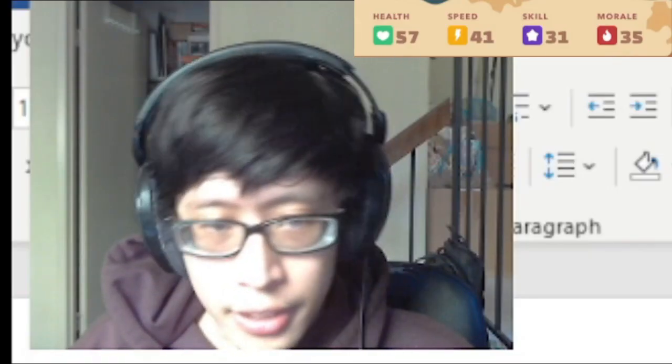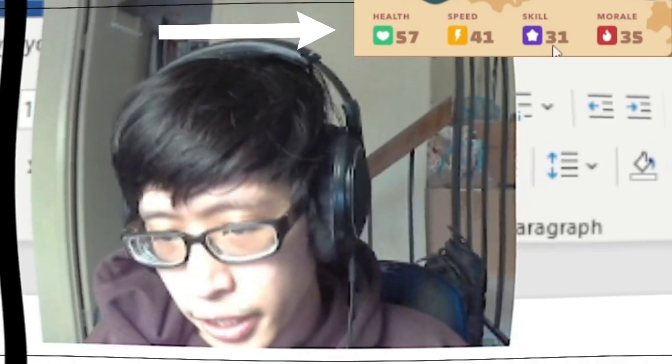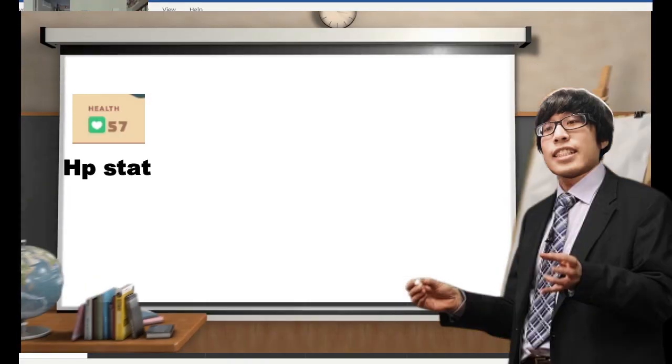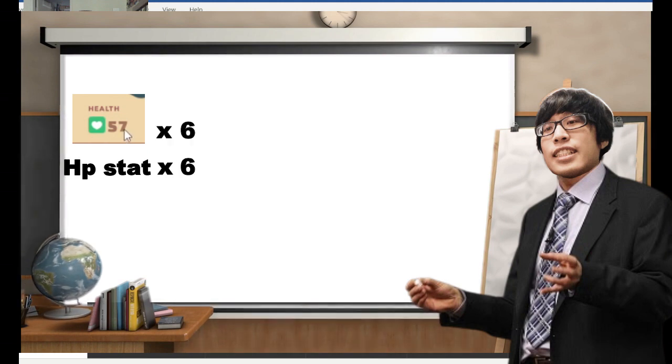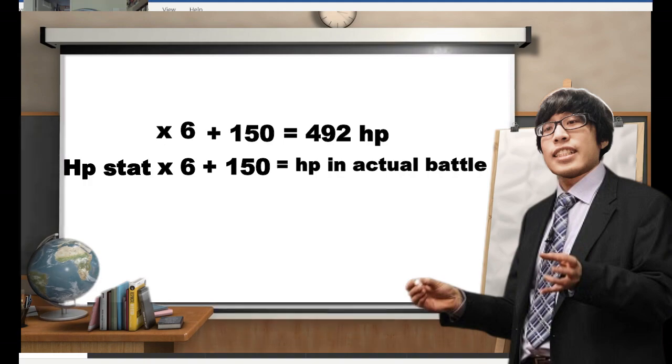How is HP calculated? You see that there's a base stat line, and what it equates to in an actual fight is that it's the HP stat times 6, plus 150. So every HP stat is essentially equivalent to 6 HP.